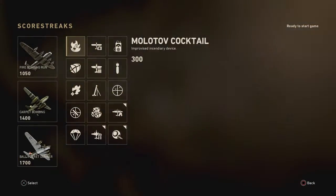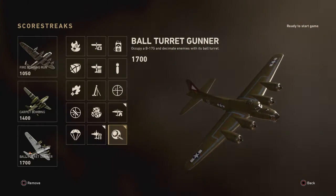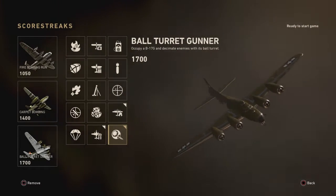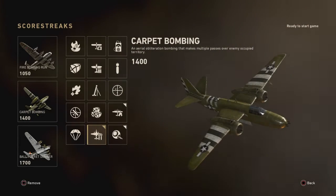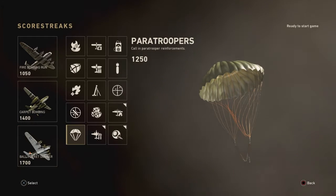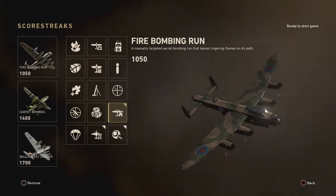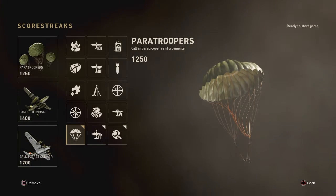The top 3 killstreaks are the Ball Turret Gunner, which is like a chopper gunner in World War 2, the Paratroopers, and the Carpet Bomber. The Carpet Bomber is like a bombing run that goes straight across the map.